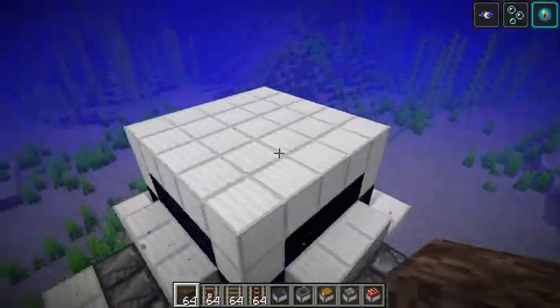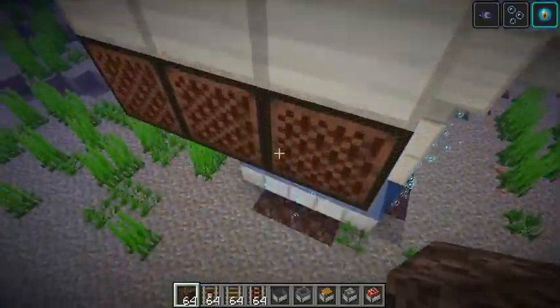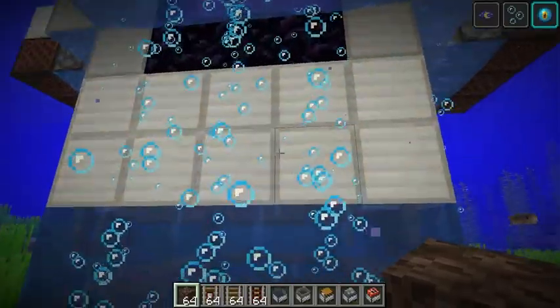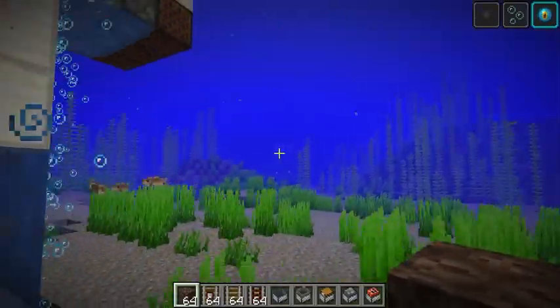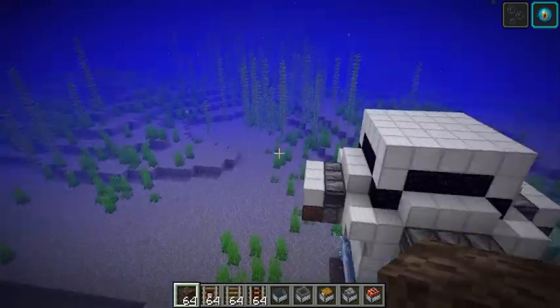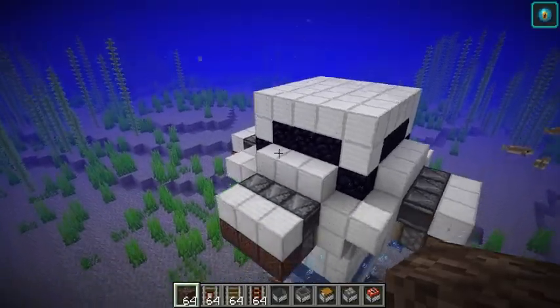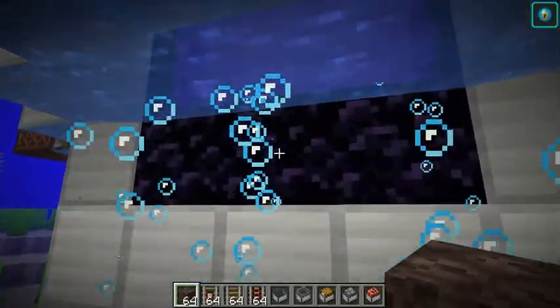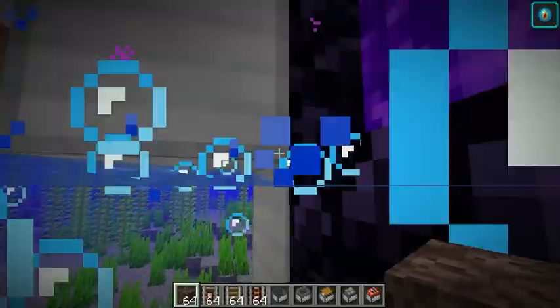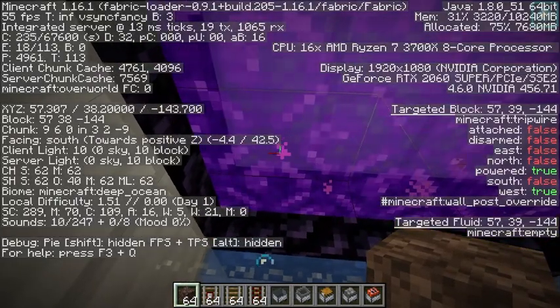That part of the farm is done. We still need an AFK platform and a collection zone. When doing this in survival you'll want to figure out your portal location so you get a matching location in the nether, then figure out a second portal near there that links to a separate nether portal. You'll want to do all the math calculations so it works out — but since we're in creative for this tutorial I'll just pop in right here.